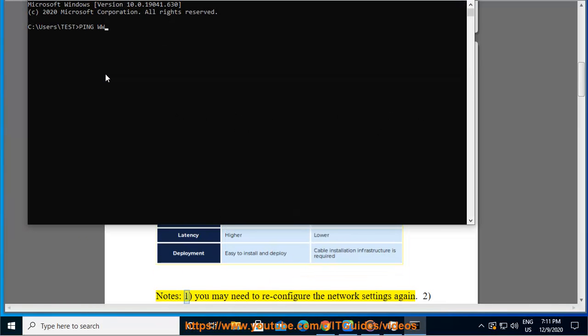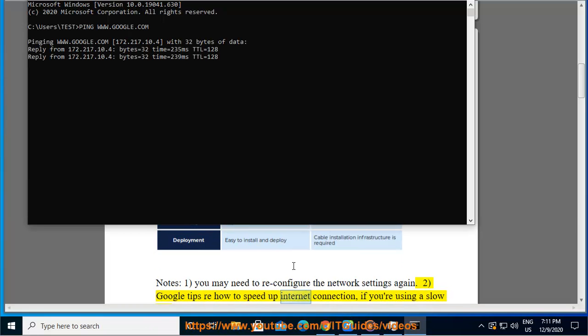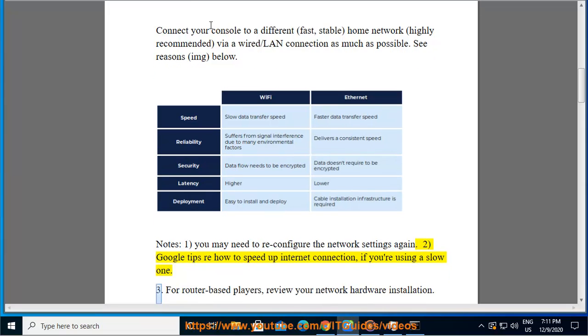1. You may need to reconfigure the network settings again. 2. Google tips on how to speed up your internet connection if you are using a slow one.